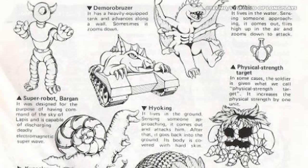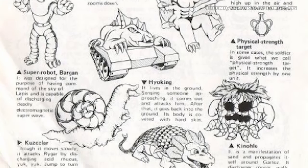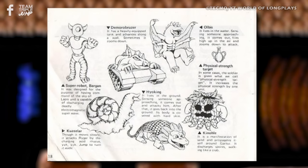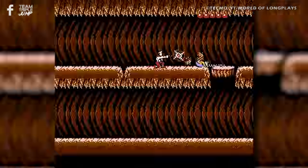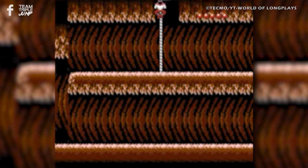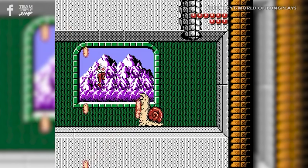But the real crown jewels are found in the section that describes the game's enemies, or as the game calls them, 'animalised men wriggling eerily.' Which may actually be one of the best descriptions of video game foes ever written, and includes such luminaries as Super Robot, Bargon, and Epilcon, who attacks by dropping snow grouse eggs. Rygar may not have the most technically polished translation out there, but the fact that we're still talking about it years later means it did something right. I tip my hat to you, animalised men.